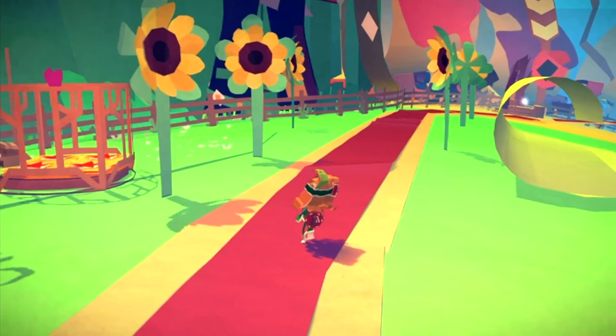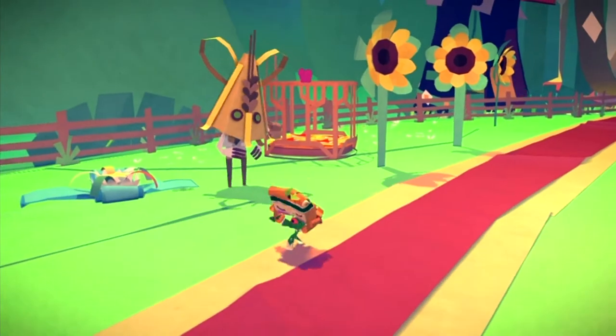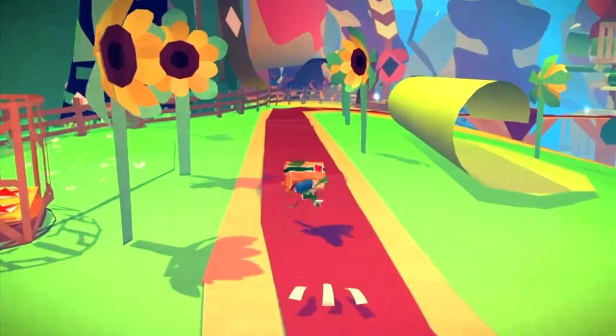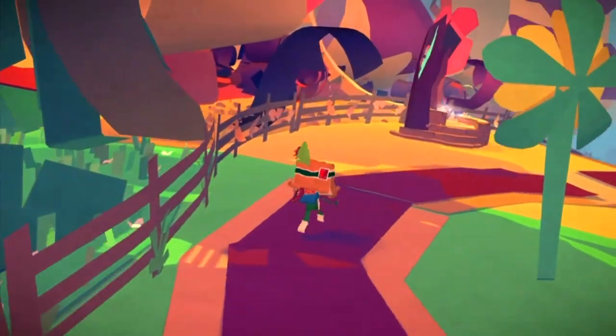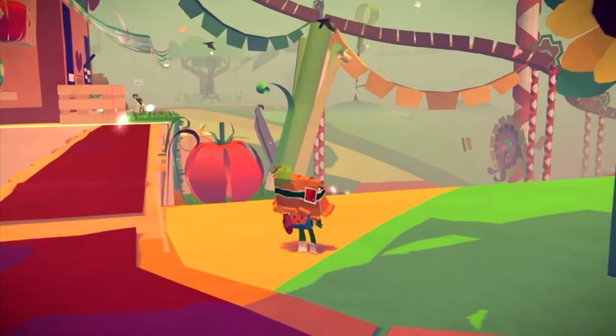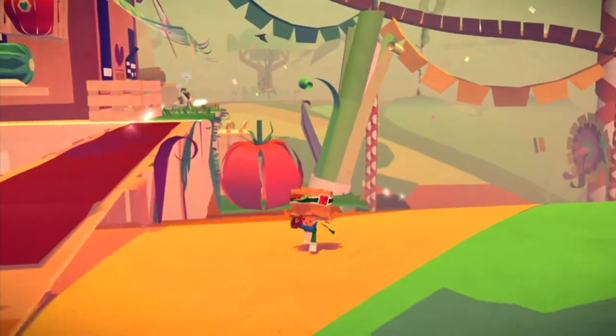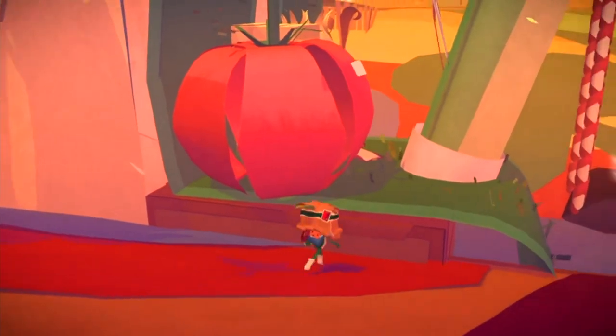Once you have thrown the three gophers into the cage to unlock this blue present, carry on going this direction, follow the red path, and it will lead you to a bridge. But don't take that bridge across to the barn.